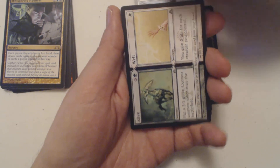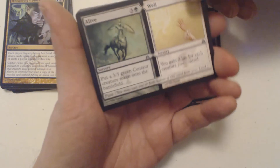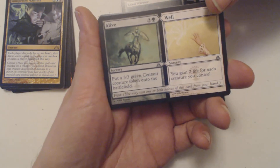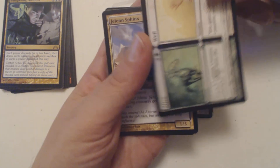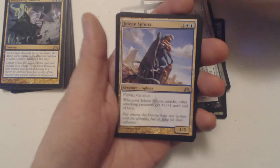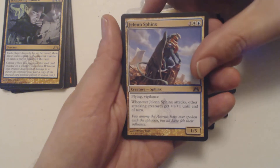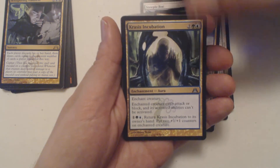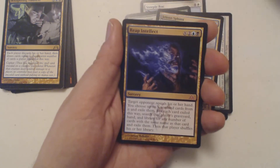We got a fuse split card — Alive and Well. You can pay either half's cost individually, or pay the fuse cost to cast both sides of the card at once. We got a Jelenn Sphinx, and the last uncommon is Catch and Release — Incubation.